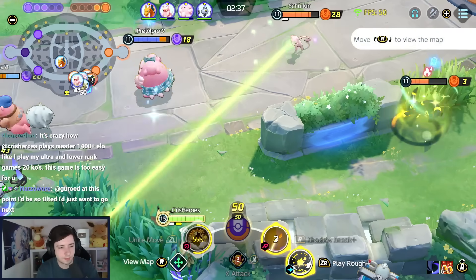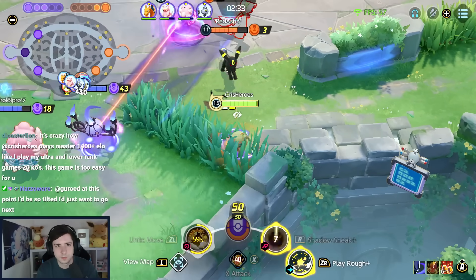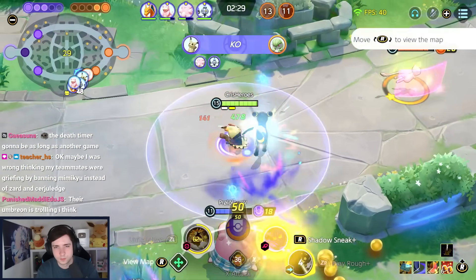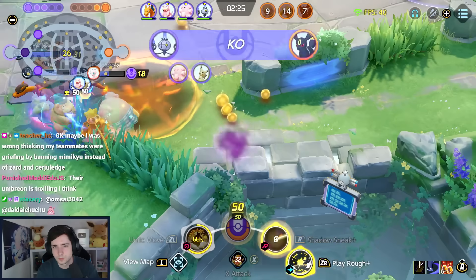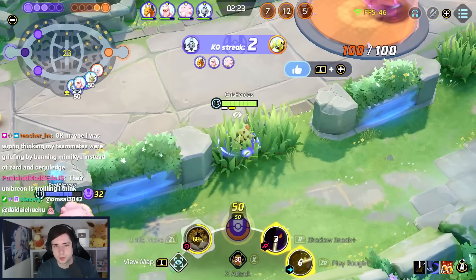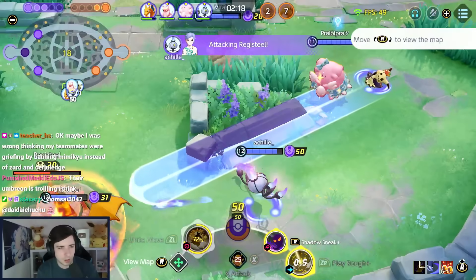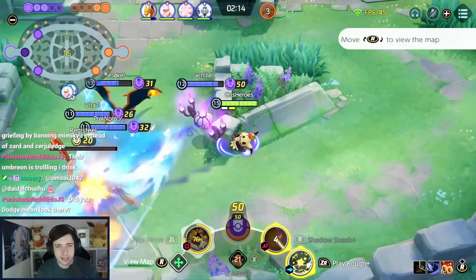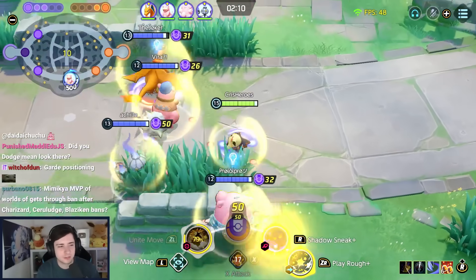He dodged it. Let's not Play Rough forward — I'm playing rough out. Let's not Play Rough into their goal. I get — oh my god, I got a Registeel too! I'm level 15, I have full attack rate, I have Weakness Policy, I have X-Attack and Registeel.